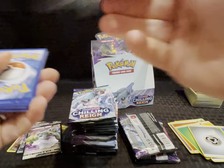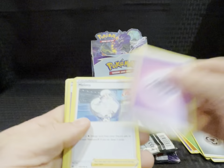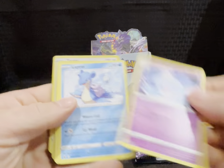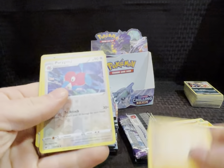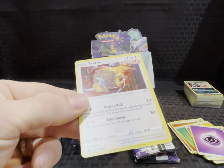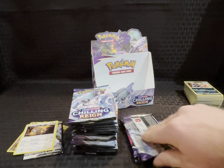Pack fifteen — Kecleon, QR. Purple energy, Melanie, Expedition Uniform, Hattrem, Lapras, Castform, Slowpoke, Koffing, Yamask, reverse Porygon, and a Tauros holo. Cool.